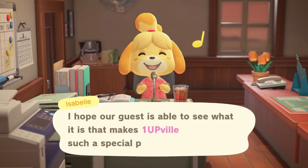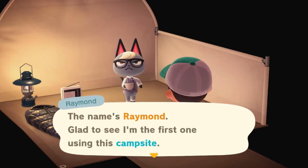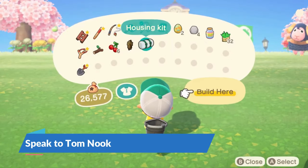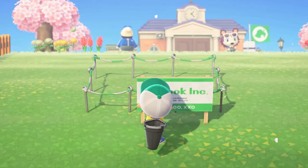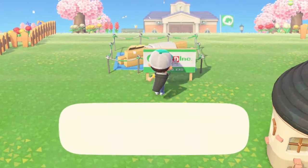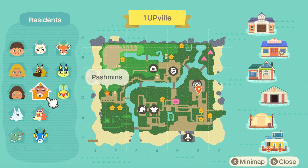Luckily, adding more villagers is really easy to do. Once you place your campsite down and it's been completely built, a villager will arrive the next day or so. This villager will ultimately decide to move onto the island and you don't have the option to turn them down. However, once the campsite villager has moved in, you'll be able to speak with Tom Nook about adding more housing plots. Once a housing plot has been placed on your island, you can travel to mystery islands to recruit more villagers. If you don't fill the housing plot with a villager of your choice, Tom Nook will fill it himself with a random villager the next day.